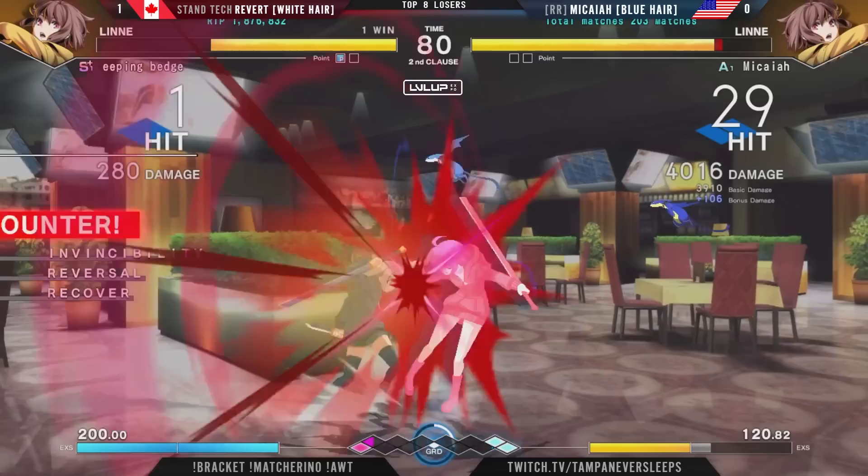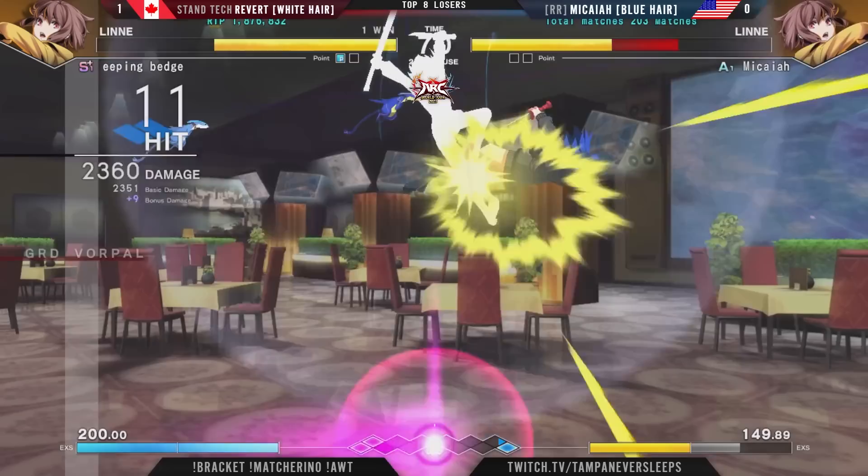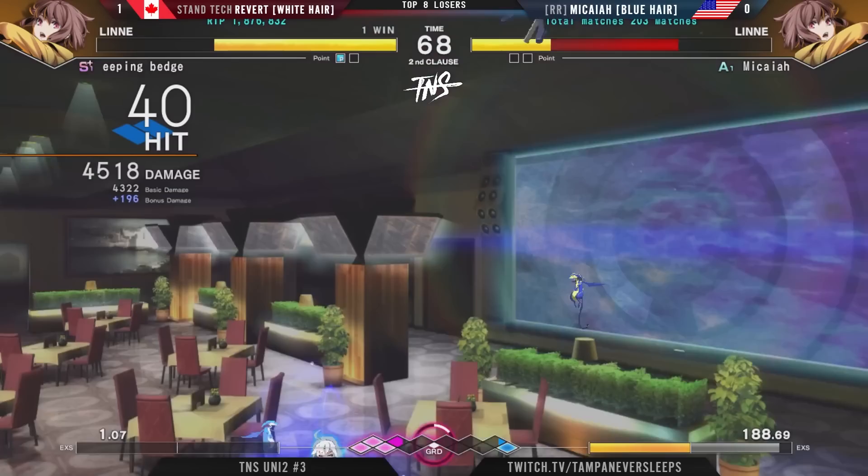This is a really great start for Micaiah. As soon as I say that though, the DP does come out from Revert and was able to put them back to neutral. Revert's movement — I know this is a fast character, and he is just lightning fast. Another player who is so willing to confirm on the slightest touch and is doing a great job maintaining the corner position.